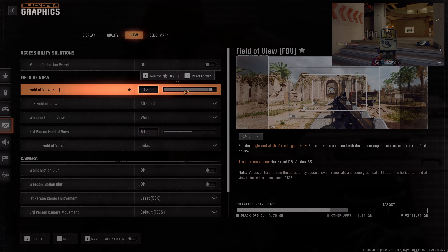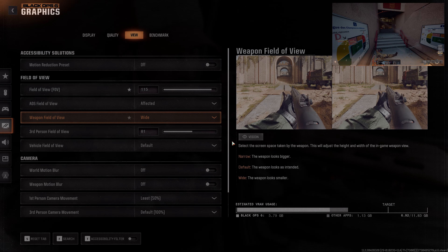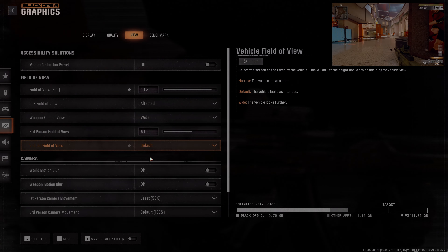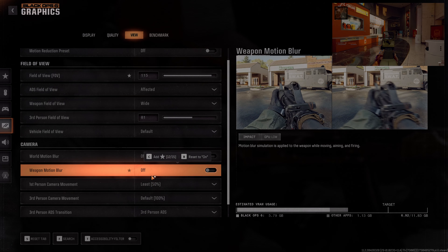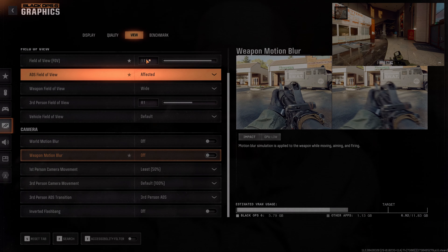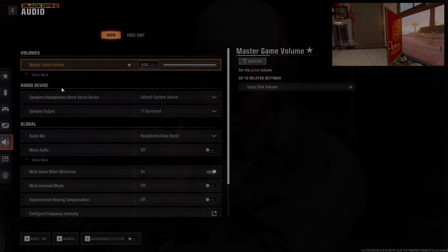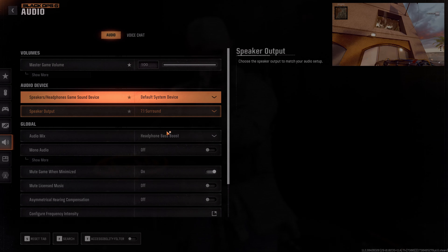First off, controller. You're going to want to change your button layout to Tactical. This is a preference thing, you don't have to, but I very strongly recommend it. As you can see on the screen, it makes your thumbstick handle crouch, dive, slide — all that stuff. With the movement in this game it's super important to be able to do that fast. Being able to not have to take your thumb off the thumbstick to hit B to do all that just makes it so much easier. But again, that's a preference.